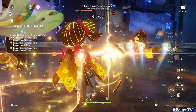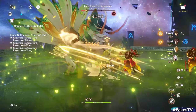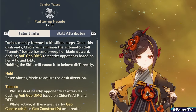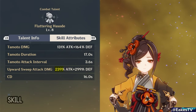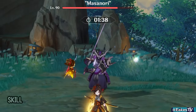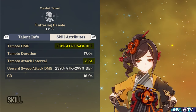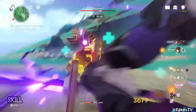Chiori is a 5-star Geo sword sub-DPS character. She brings off-field Geo damage to the team through her automaton dolls — I'm just going to call them puppets. Her skill has her dash forward and do a slice dealing damage based off her attack and defense, while summoning her puppet Tamato. Tamato will strike a nearby target with Geo damage every 3.6 seconds, also scaling with both attack and defense. Tamato lasts 17 seconds, meaning it will attack 5 times per skill.